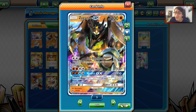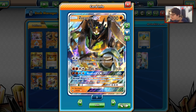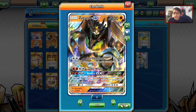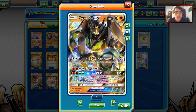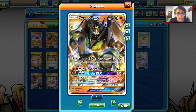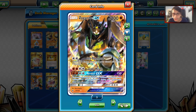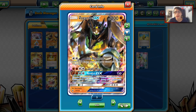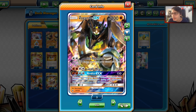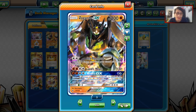First off, Zygarde has 200 HP — that is a lot of HP. It can take quite a few hits. It's got three attacks, all of them pretty decent. First attack is Cell Connector: for a Double Colorless Energy, it does 50 damage and attaches two Fighting Energy cards from your discard pile to this Pokemon. That's not a bad attack. It is on a DCE, and the cool thing is we don't really have a DCE fighting type attacker in the format right now that can do quick damage to something like a Zorch.